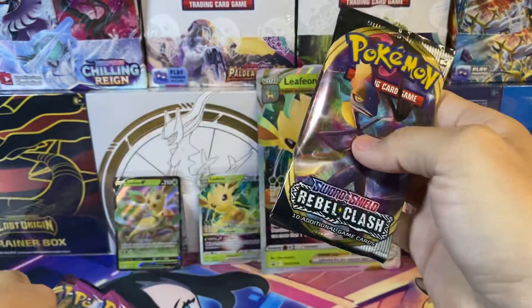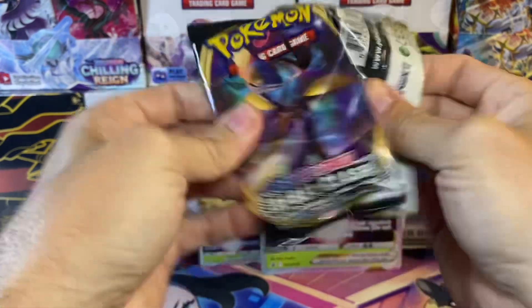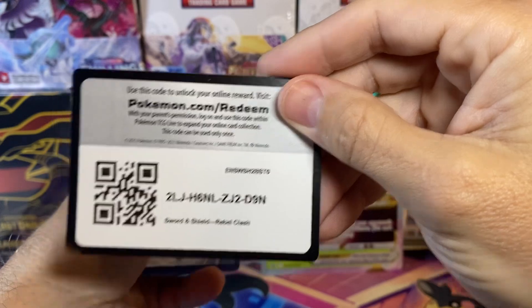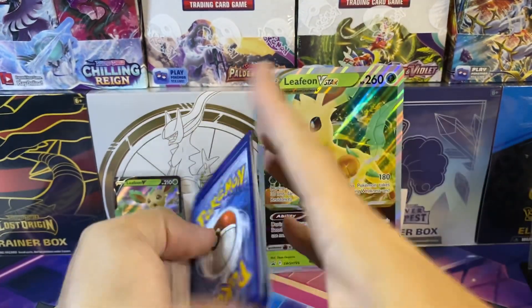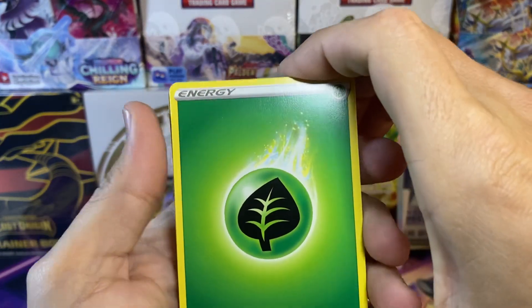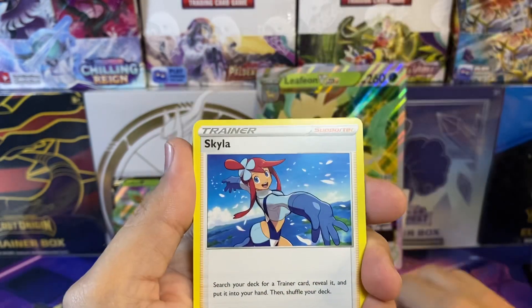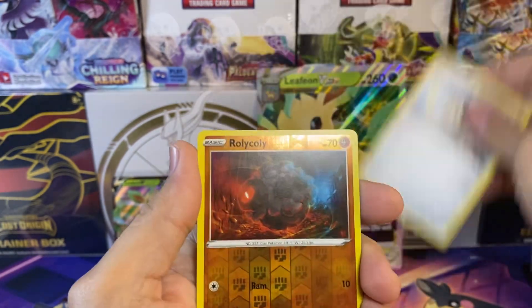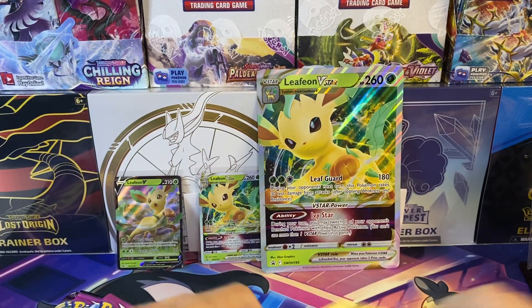Go ahead and start with the Rebel Clash. I haven't opened up that much of it. I do know that the top cards are the Sonia full art, along with Boss's Orders — both the full art and secret. If we can pull that, that would be awesome. Even the Cinderace VMAX would be an awesome pull. We got the Luxray holo — no hits in that pack, but that's okay.